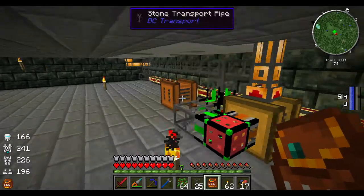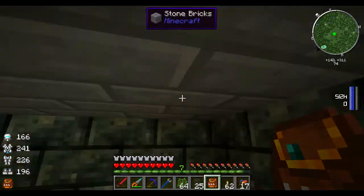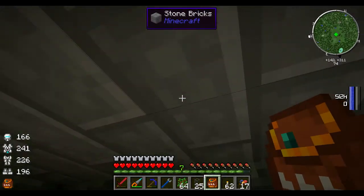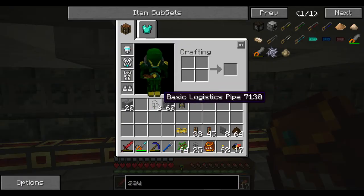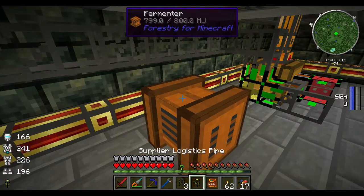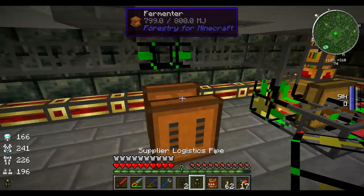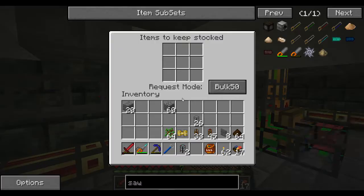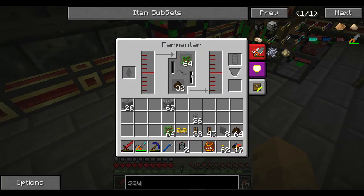I went and just turned this and put the power line down this way, so that way I have a little bit more room here and I can do something here depending on what we're going to put for a tank there. So here in our fermenter, I'm going to need to go and put a supplier pipe right here. But before I do that, I want to make sure to have a basic logistics pipe there because this is going to make an intersection.